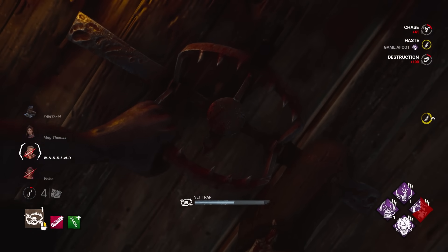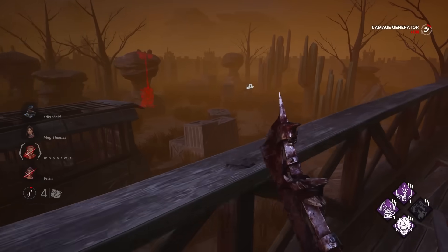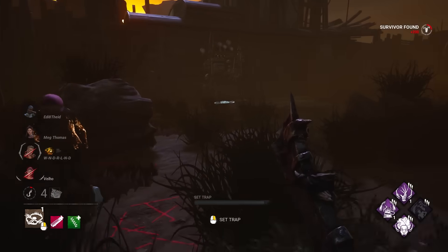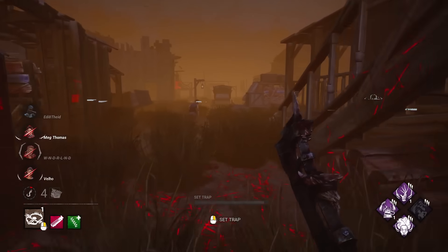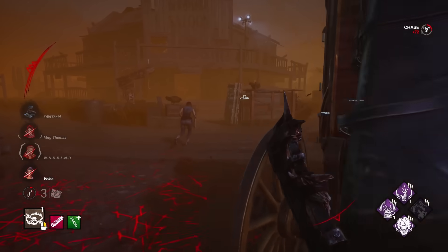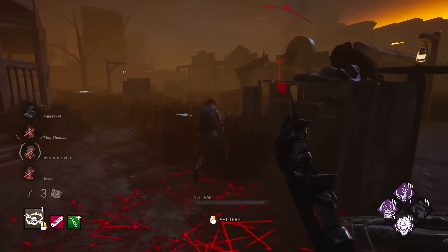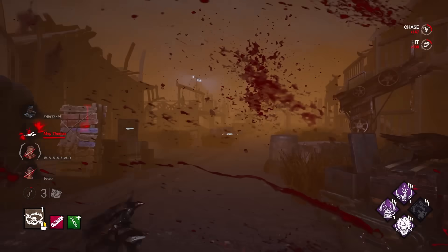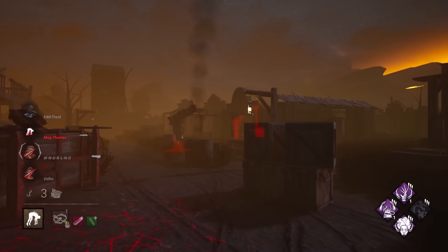There's a speed burst from Game of Foot. That boy just disappeared so I guess I'll just find someone else. She took a nice body block there — I could have had her. I need the No Way Out stack though, so I'll chase the Meg now. That's information on everyone — and she's down. Rancor also gives information when a gen's finished, that's a nice side thing.